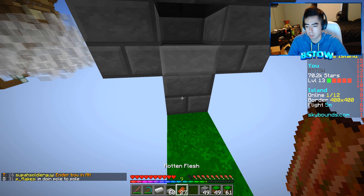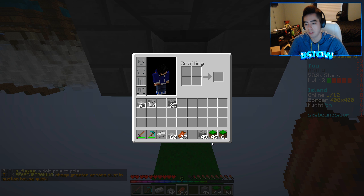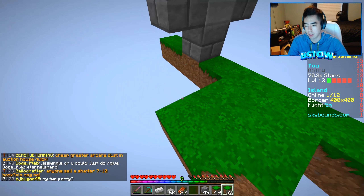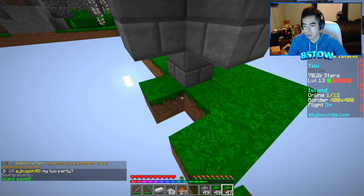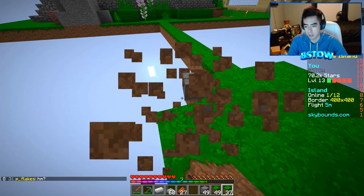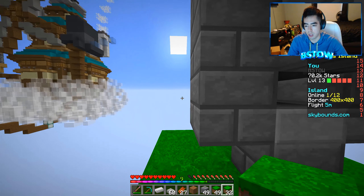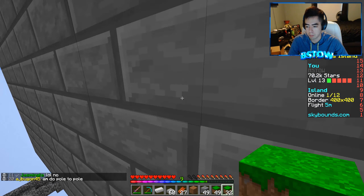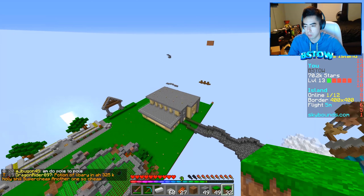I wonder if we should put a hopper and make it an auto farm where we don't have to kill them — but we want the looting, so it might as well just go straight into our inventory. We could put hoppers but it's not a huge deal. Unfortunately we may have to be AFK up there and then come back down to kill them. They're not spawning anymore, which is unfortunate. I think we have to be up here.